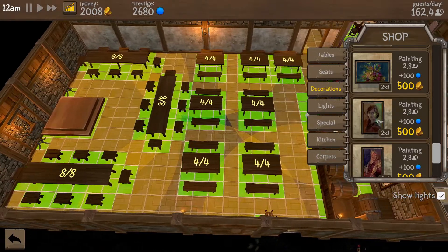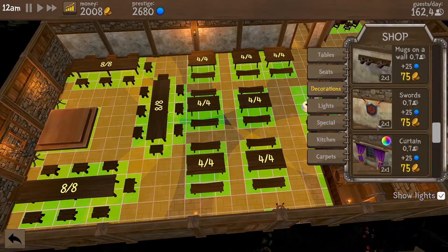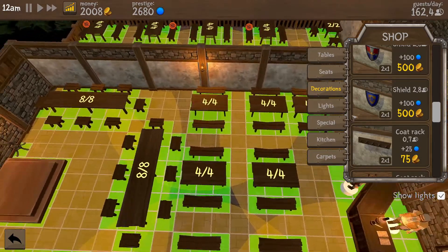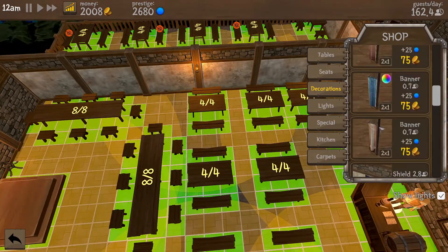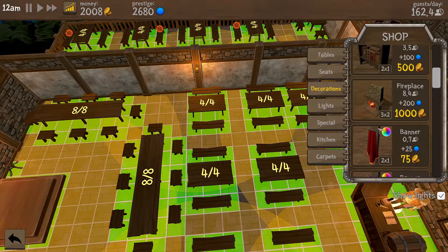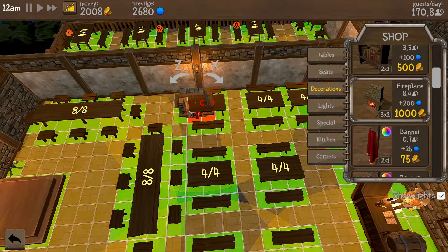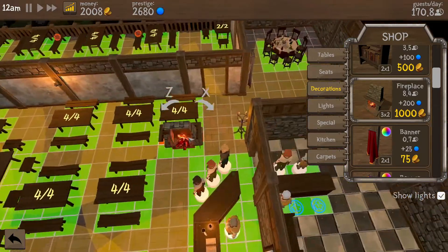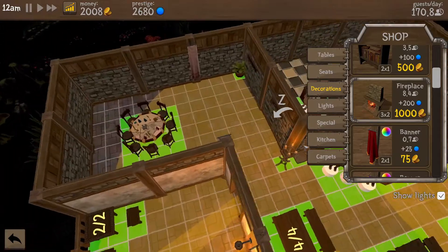Let's get back to decorations. I think we need some paintings - maybe not down here though. Downstairs I want it to feel quite rustic. Do I want banners? I don't want anything too formal. We can get a fireplace - oh, does it need to snap to a wall or something? This is good to know - we should definitely have a fireplace in here then.